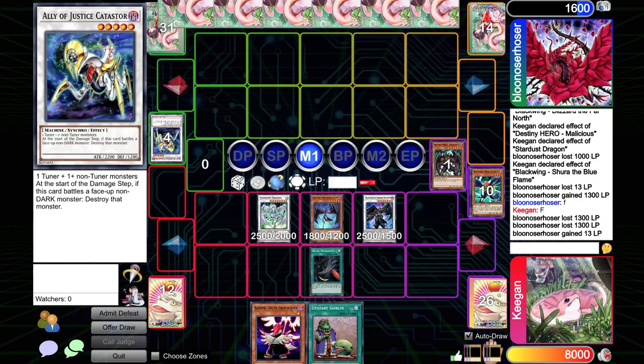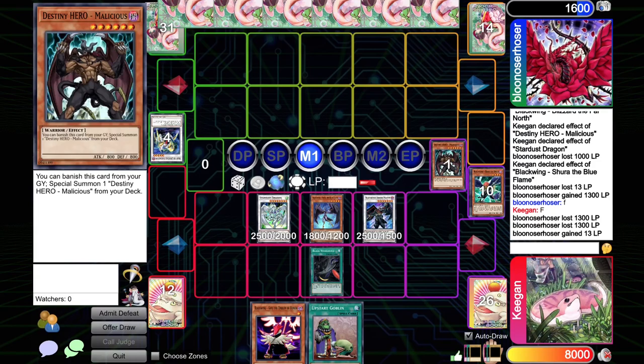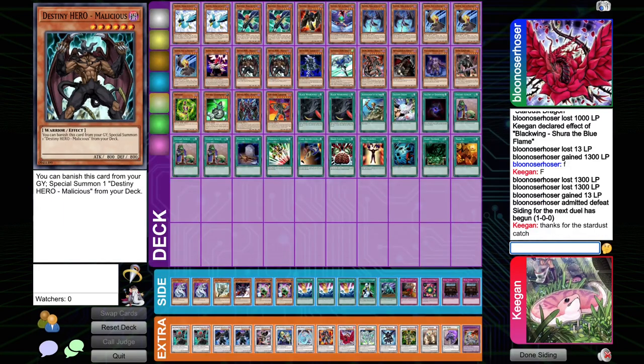They'll have to normal summon. If they have the evil hero, they'll be able to special summon it into Miracle Fusion without using their normal. Maybe I should have processed this a little bit differently. Opponent admitted defeat — love to see it. Opponent couldn't really come back, game one goes to us.